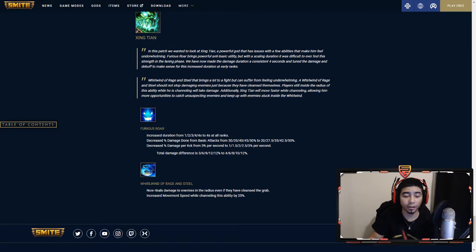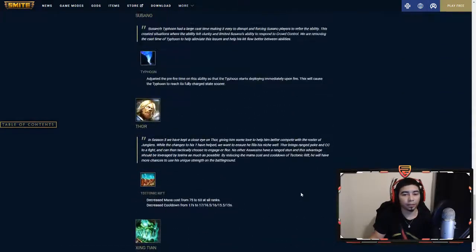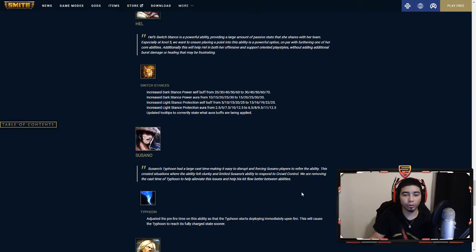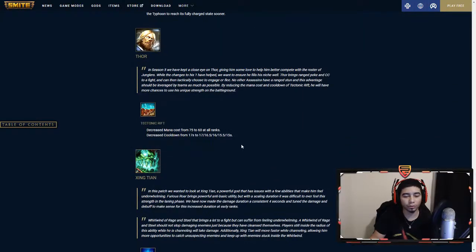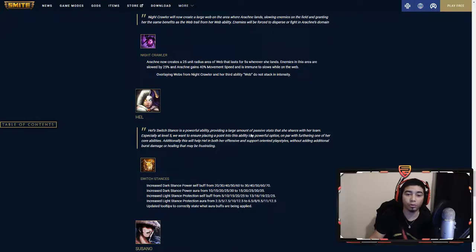It now deals damage to enemies in the radius even if they are cleansed. Also increased movement speed while channeling the ability by 25%, so you move faster while ulting, and now you also take damage while he's still spinning — so if you beads it and you're not hooked on to him, you still take damage while trying to get out. I like all these changes — gonna bring more gods back. Hel's coming back, Arachne's still good, Thor's probably coming back more and getting played because of that.